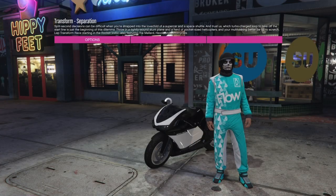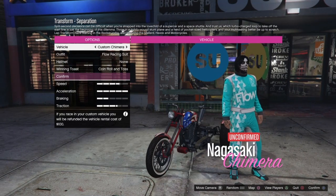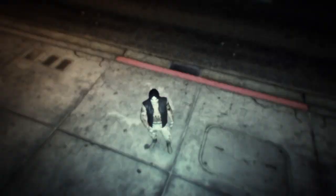You should load in with your character and some motorcycles in the background. Hit the round D-pad on the vehicle one time, and then back out.